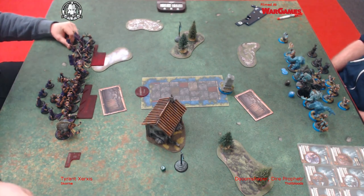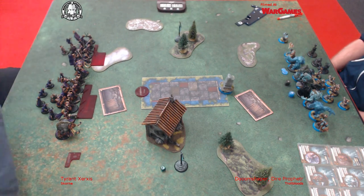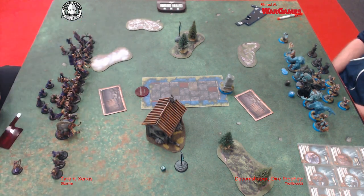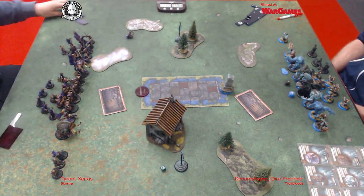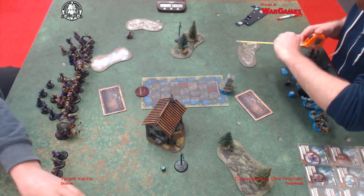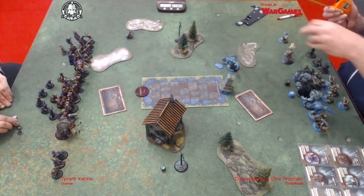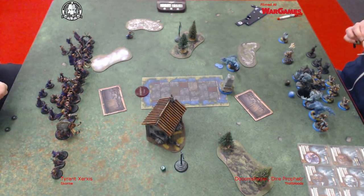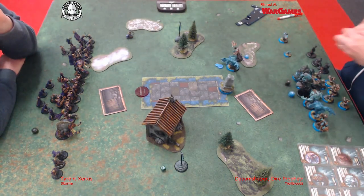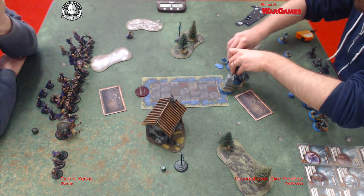I've got Admonition started out on the Mauler that's near the top of the screen - you can see the little upkeep token in front of him there. My turn starts with the Axer casting Rush on Mulg so he can keep up with all the other guys, and then everything kind of runs forward.